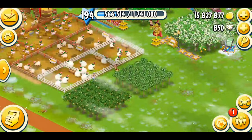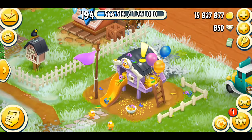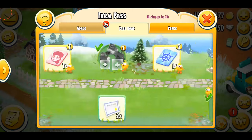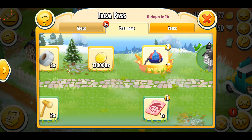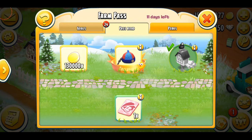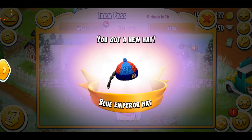I think we're done on the farm — there's nothing special I can do — so I'm just gonna come right over here to the Farm Pass and we're gonna be talking about the brand new hat. I've already completed my Farm Pass. This was Farm Pass season 14 and this was the Chinese or Lunar New Year special because the season is coming. So you can see this is the hat and it's called the Blue Impair hat. I'm just gonna tap on it — there we go. It's beautiful.